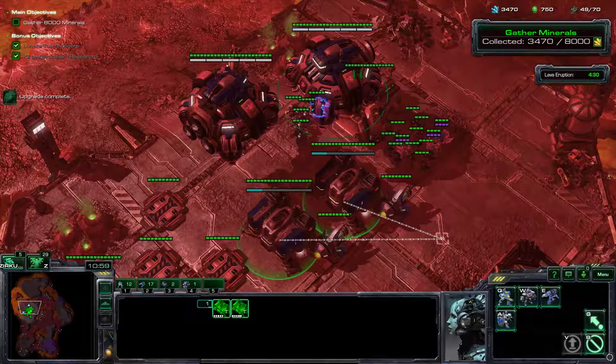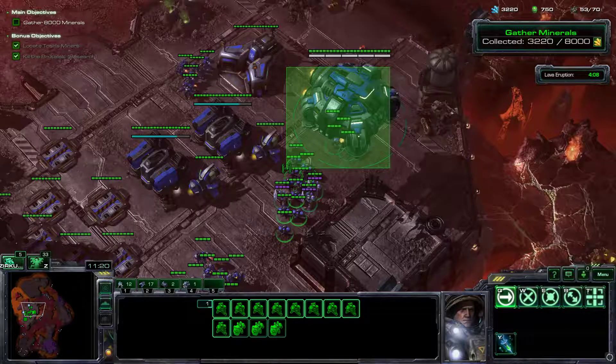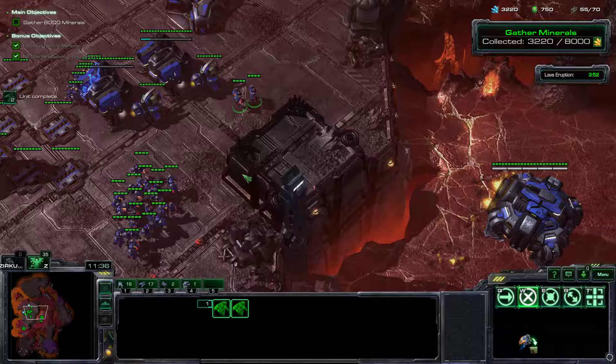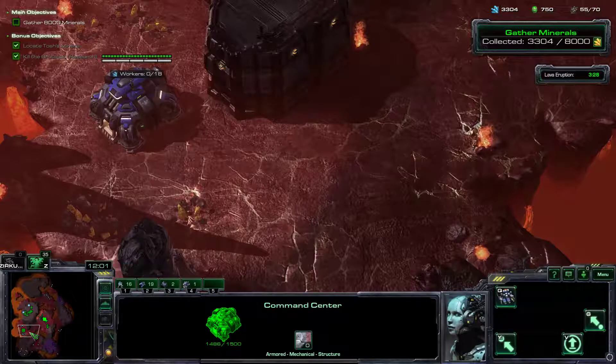Now we need some Marines. Get those warplinks out and get mining over here and over there, because you can defend easily with one hit squad at those two locations. Get those over here because they will attack more from this side. Get the squad together to keep running — it worked, there they are. Nice and easy!